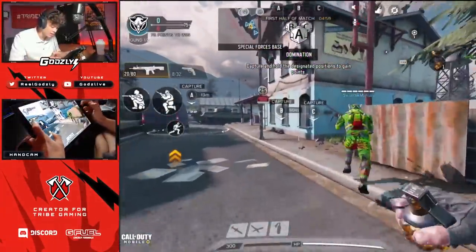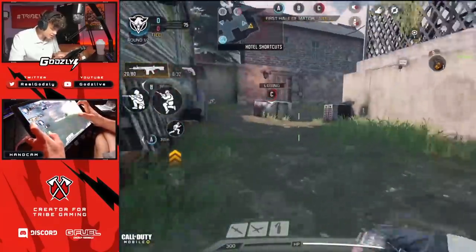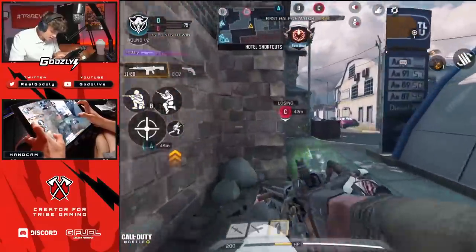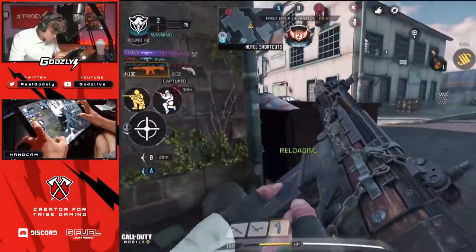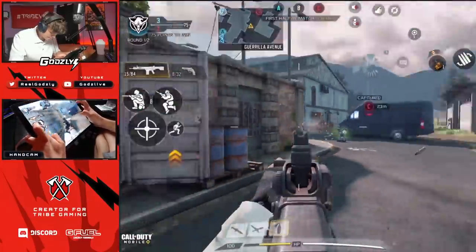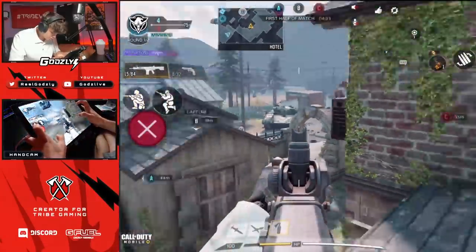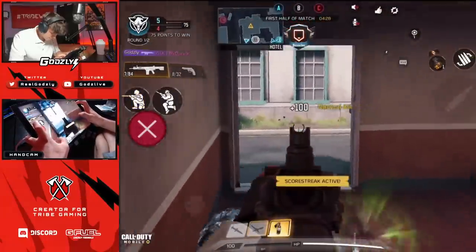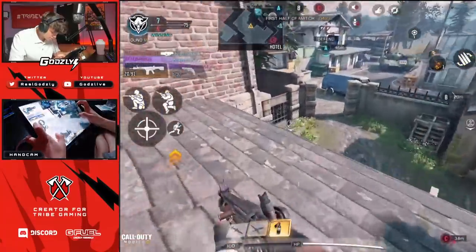All right guys, last match I dropped a nuke — let's see if we can get back-to-back nukes, that would be awesome. We got Standoff yet again. I think this is honestly a good map for the SCAR because most of the gunfights are at the range you really want to take them — like that right there, that was perfect range, shredded them. There's a lot over in your statue area. One more — let me grab this pack because this runs out of ammo super fast. There's a guy below me, I hear him.